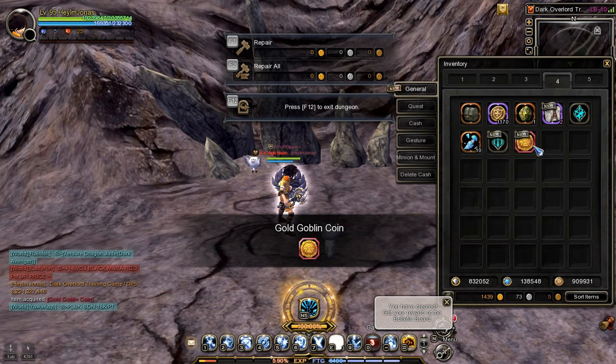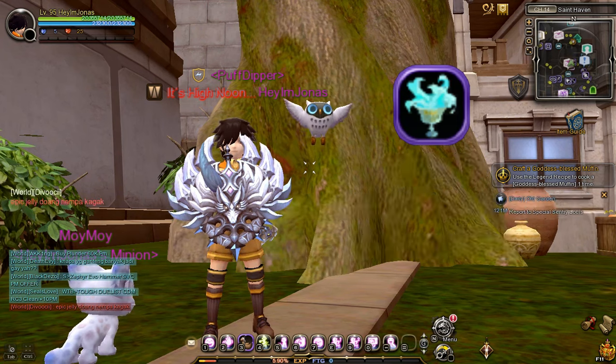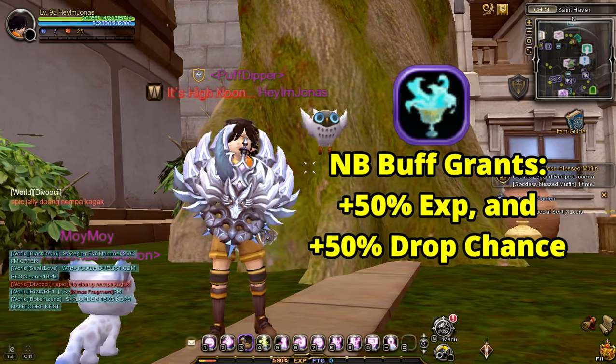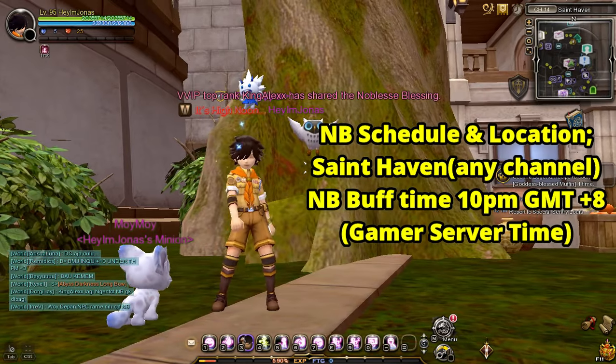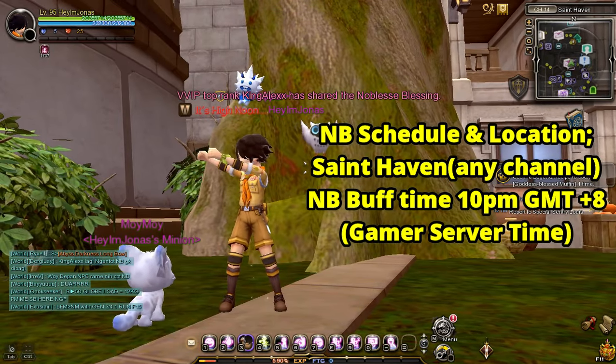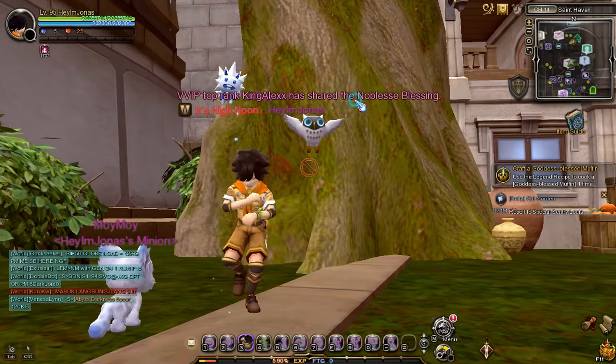Now that that's out of the way, let's get started. The first thing you need to get is the Noblesse Blessing buff. This buff will boost the gold drop by plus 50%. Important note: to get the NB buff, go to Saint Haven before 10 PM GMT+8.